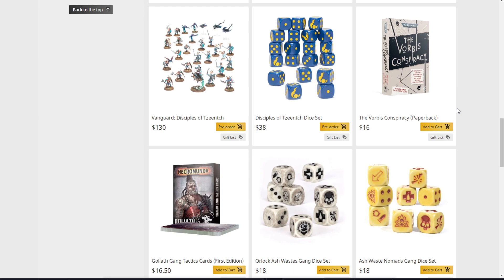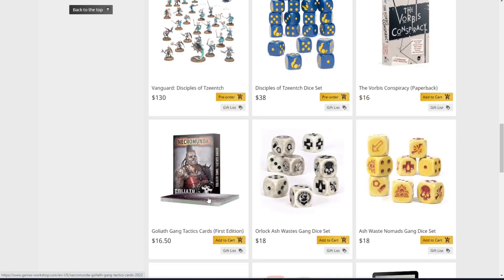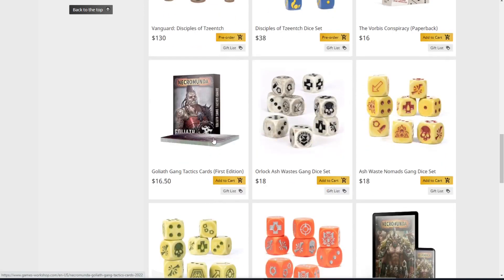Honestly, I haven't found the Vanguard boxes to be particularly great deals — most of them compared to the Start Collecting boxes or other purchases just don't have the same appeal. Also available: Disciples of Tzeentch Dice Set at $38, the Vorbis Conspiracy paperback at $16, and Goliath Gang Tactics Cards at $16.50. I would have thought those would be sold out by now — maybe GW is printing more Necromunda stuff, or maybe people just don't like Goliath. Probably a little of both.